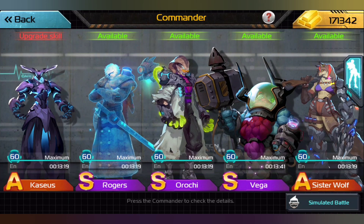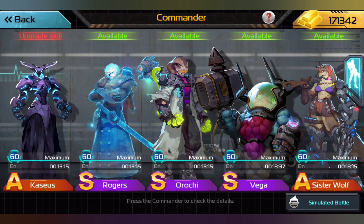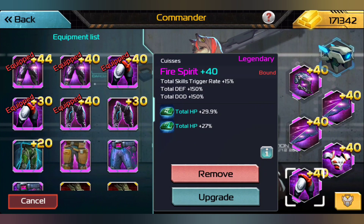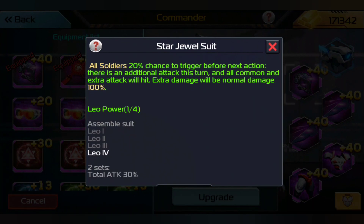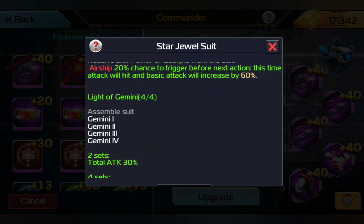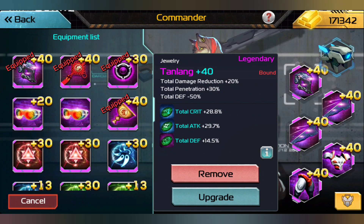I'm going to be putting Orochi and Cassius on my top 2 burners, because Sister Wolf is already doing really really good right now — I'm very happy with how well she's doing. But I do want to eventually get Leo Power on her. Right now we currently have Light of Gemini and Power of Scorpio on her, which is great.